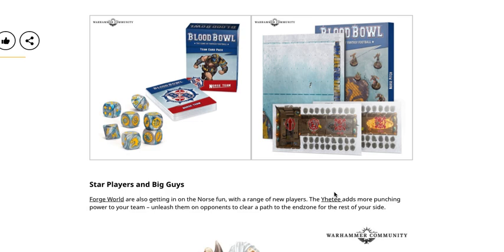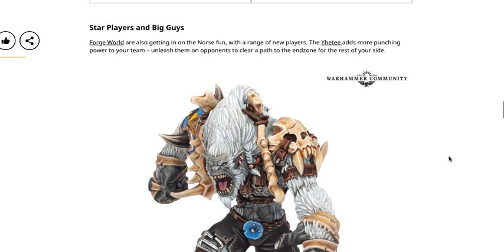Moving along, we also have cards, dice, and pitch/dugout sets. The Norse Team dice set is $18 USD or $24 Canadian. The Norse Team card pack is $30 USD or $35 Canadian. Finally, the pitch and dugouts are $50 USD or $60 Canadian. This set has cool rules — once the ice starts to crack you flip the board over, revealing a cracked board with special rules for playing on ice versus regular grass. Pretty neat thematic touch.